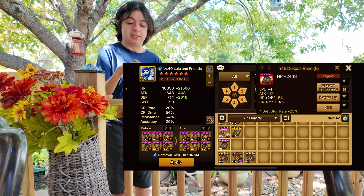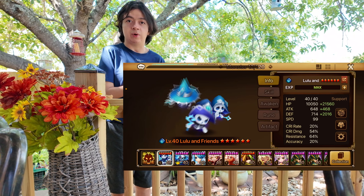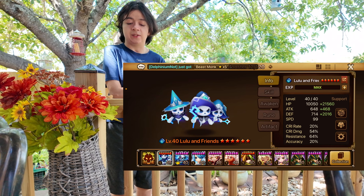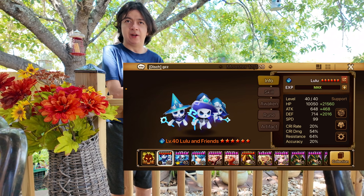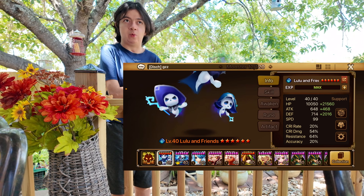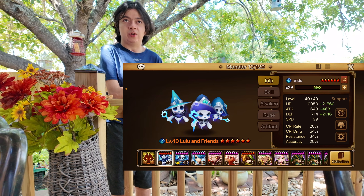As you can see, I have some runes here. I need to add more runes that are actually Leo runes because this was added after I had accumulated all these runes. For example, like this rune, I would go and gem out crit damage for maybe accuracy, flat HP, or any other stats depending on the unit I'm using it with.